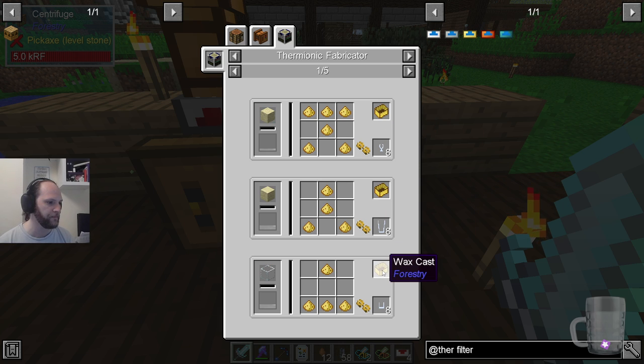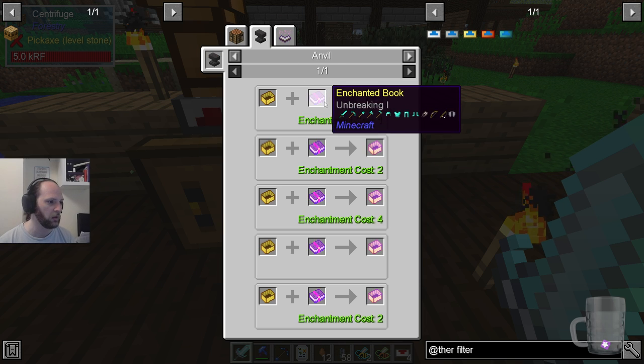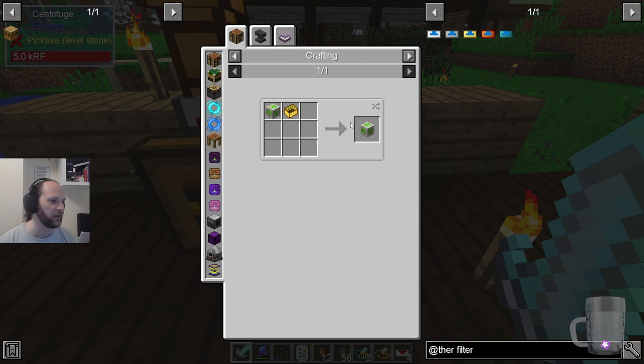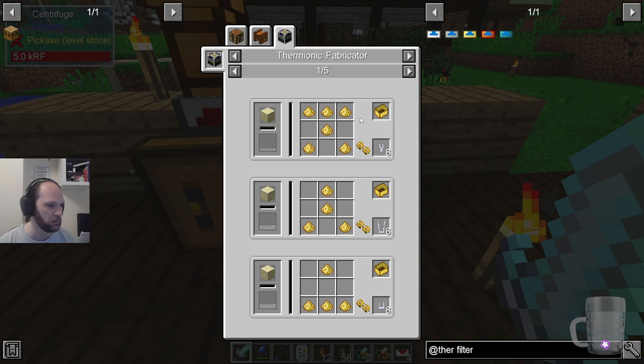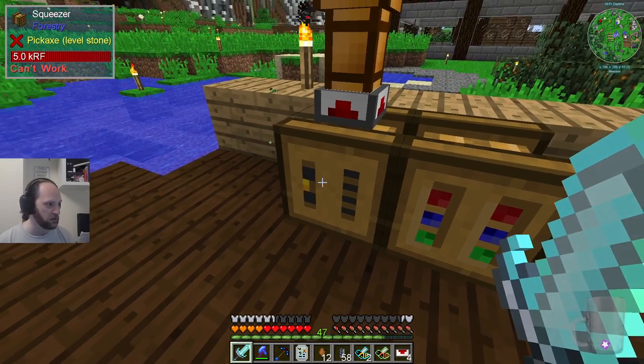And a wax cast. What's that going to be used for? You can enchant it. I think that is probably a component in something, but I have no idea what that's for, so I guess we'll find out one day. So that's the centrifuge — we've seen the centrifuge.